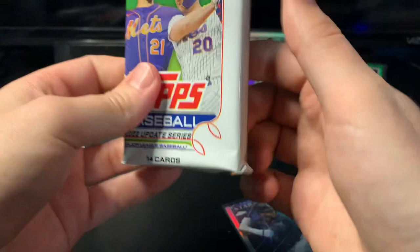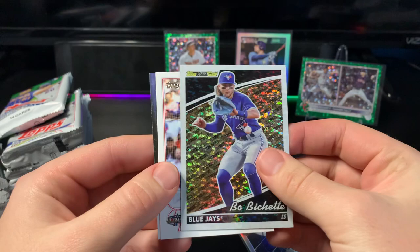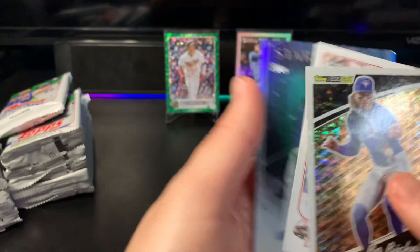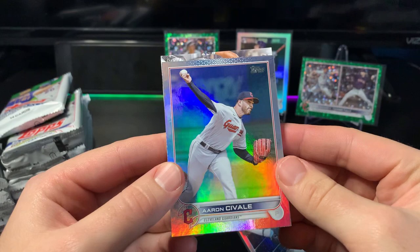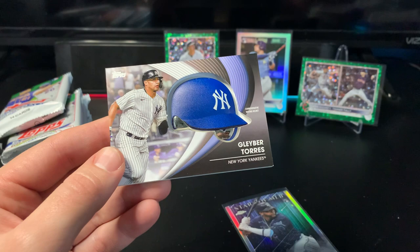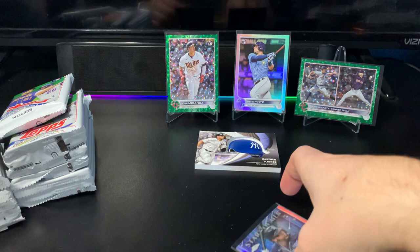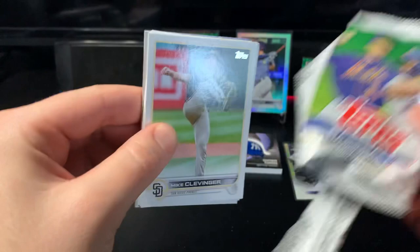See if we can get a parallel relic. Sometimes these have some other cards in here - looks like we got a black gold. Bogaerts is our black gold. I need the Royce Lewis to complete that set - he's the last one I need. Nice Shohei batting All-Star Game and Jarren Duran. We also have a rainbow foil in this pack - it's Aaron Savalle. Our helmet is Gleyber Torres. I expected it to be black but it's really blue. It's not a parallel, just the regular one. I can't stand those - they have no real value, they're very hard to sell, and they're very thick so you can't really put them in anything.